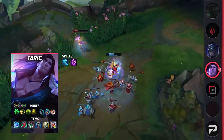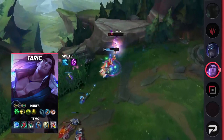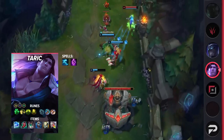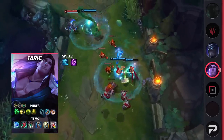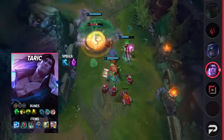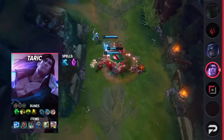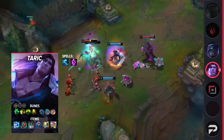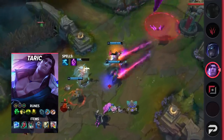For your runes, take Grasp of the Undying, Demolish, Conditioning, Revitalize, Magical Footwear, Biscuit Delivery, Attack Speed, Adaptive Force, and Health. His items are Frozen Heart, Ionian Boots of Lucidity, Moonstone Renewer, Winter's Approach, Gargoyle Stoneplate, and Redemption. There's a decent amount of mana items you can rush for this build, which ensures you'll have enough mana for longer fights in the top lane, as spamming your Q will quickly drain it.